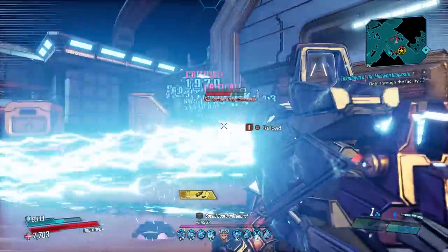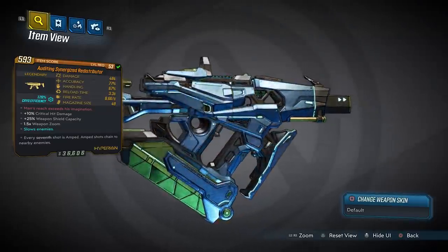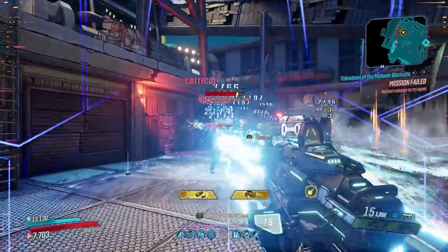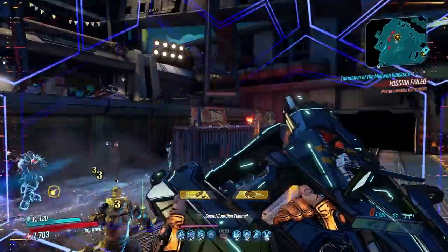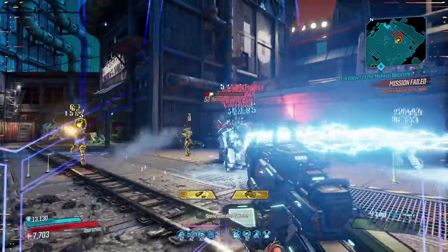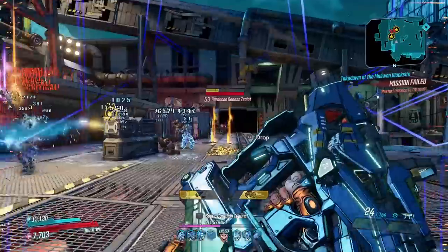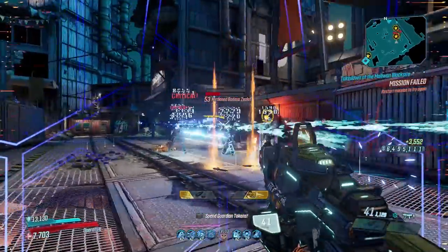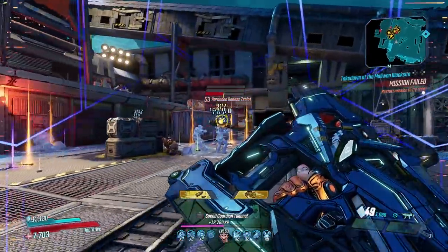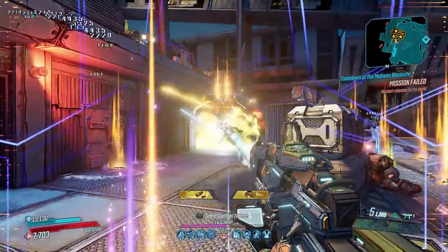The last weapon in this list that you should be looking to get is the Redistributor, which can only be dropped during the Maliwan Takedown and is dropped by both the Valkyrie Squad and Wotan. There isn't a gun in the game that is more suited to a particular Vault Hunter than the Redistributor is to Zane, so if you're playing Zane you'll definitely want to pick this up. It's more suited to Zane because of its effect that causes every seventh shot to be amped and chained to nearby enemies. With Zane's barrier he fires amped shots, so rather than every sixth shot chaining, every single shot chains — although the seventh shot will still be the only one receiving the damage bonus.